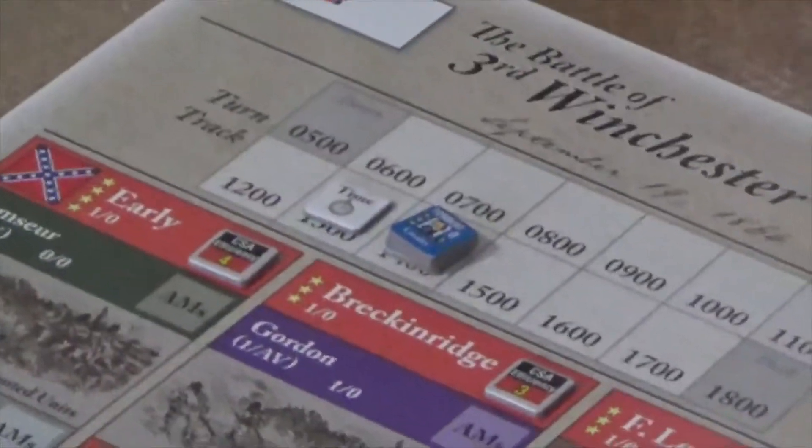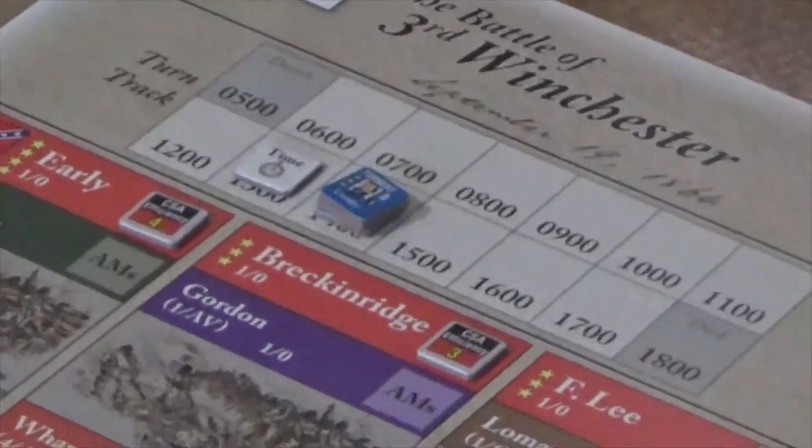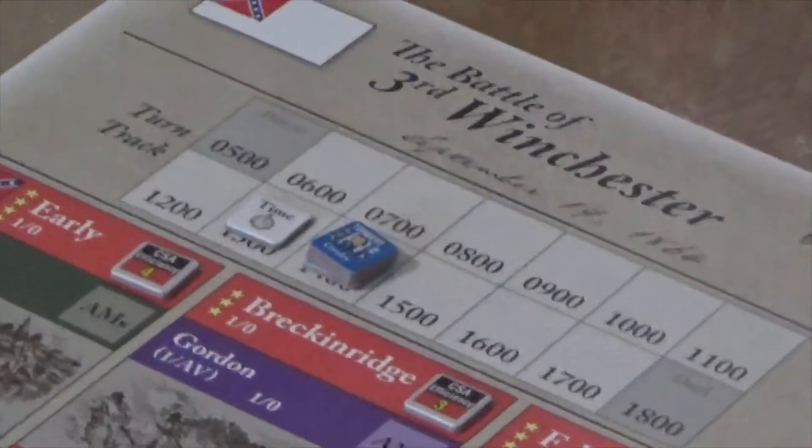Those officers on the board are there because they're not listed in the reinforcement chart like everything else is — they're kind of written in a note off to the side or at the bottom. I put them on the turn track so I won't forget them.